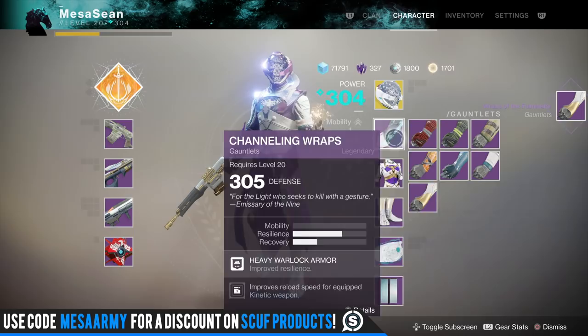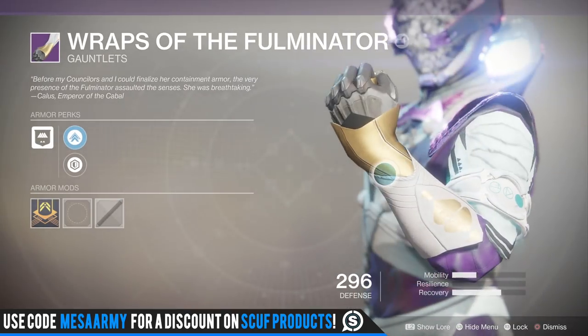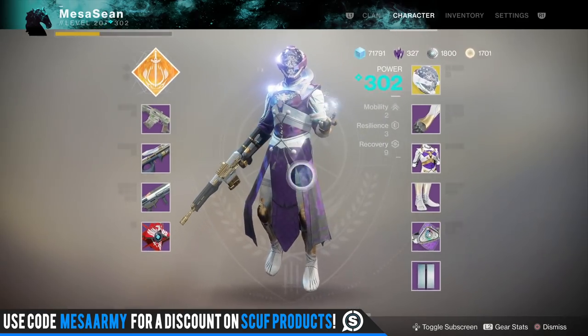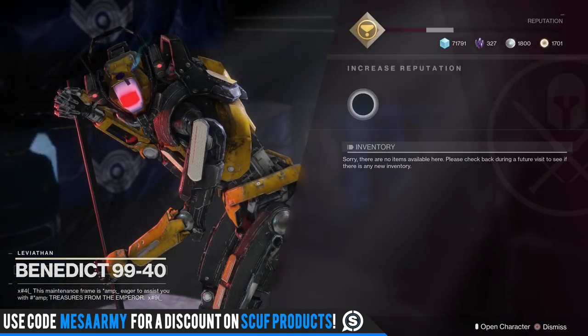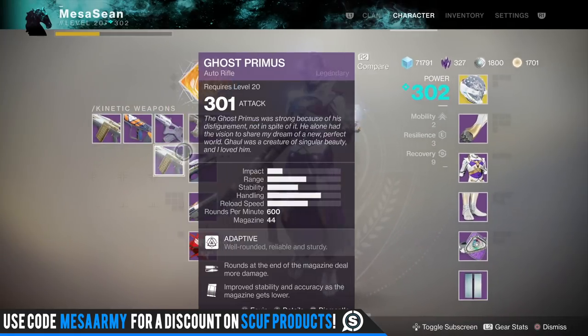We got gauntlets! I'm happy with that. I think I like these better than my Trials ones — those look pretty cool actually. Let's throw them on right now and see what this looks like. So all we're missing is the helmet right now. Yeah, that looks really really cool. Can we get a helmet? I don't even know if I have enough tokens — no, I don't. That's it.